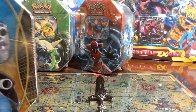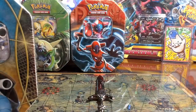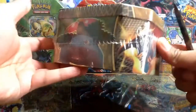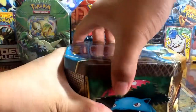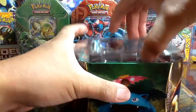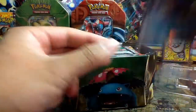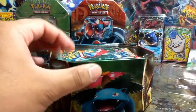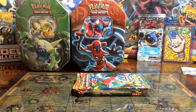Let's go ahead and start with the Blastoise EX tin. I'm going to put Lucky's Point here in the background for good luck. I've opened these before in past episodes, so let's open it up and see what we get. I actually needed to open the Chespin EX for a trade — comment below if you're watching, you know who you are.